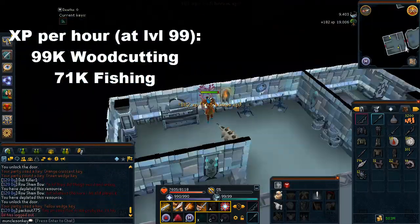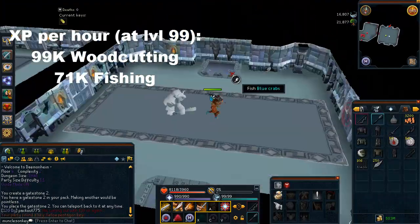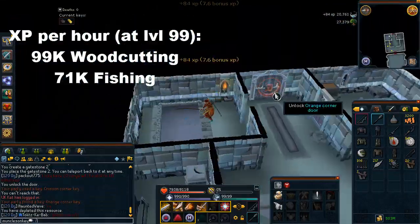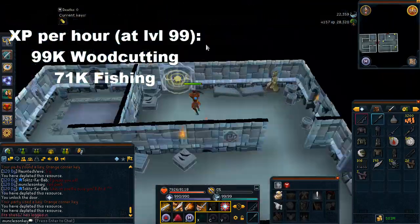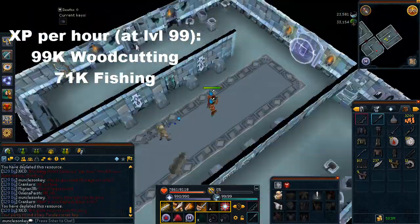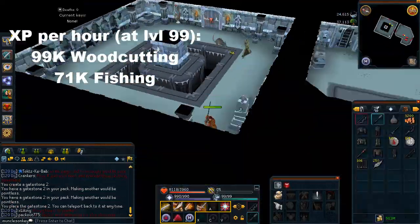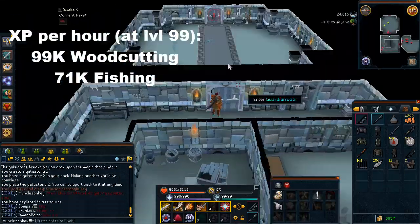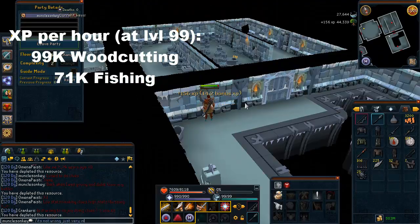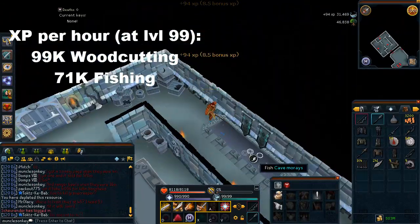Keep in mind that these XP rates are with me being level 99. Although when you are at least level 90 in fishing and woodcutting, you will be getting the exact same creatures as I am, because what logs and fish you get in your dungeon depends on your level — it will be the highest fish and logs you can cut and fish respectively, and also the second highest. So if you're level 90 fishing, you'll get cave morays and blue crabs, and if you're level 90 woodcutting, you'll get grave creeper trees and the other kind of trees. As long as you're level 90 in the skill, you'll get pretty much the same XP rates as I do, because your level does not really affect how fast you catch fish or cut logs — it might affect it a little bit, but it hardly makes a difference.